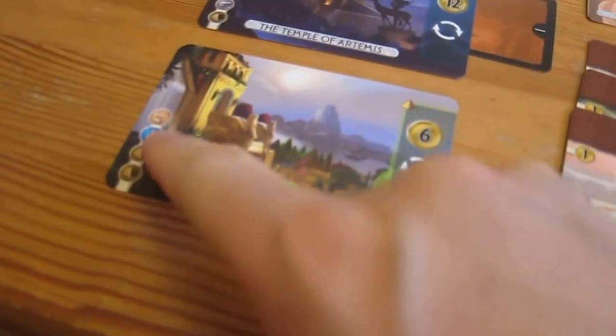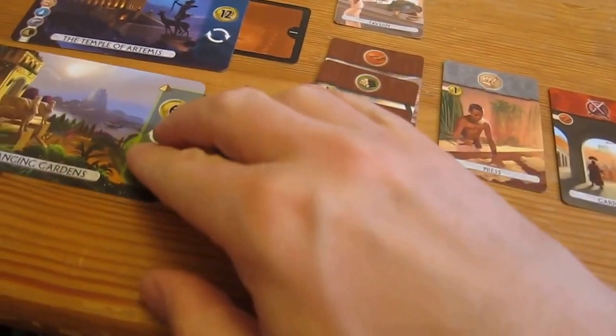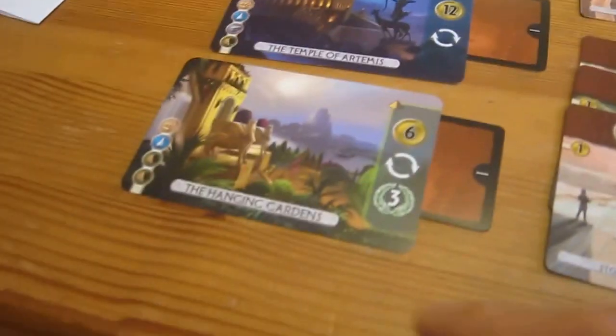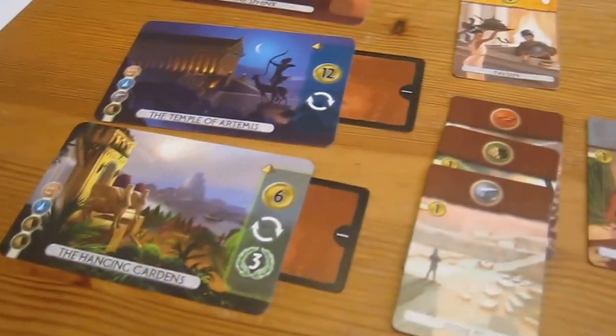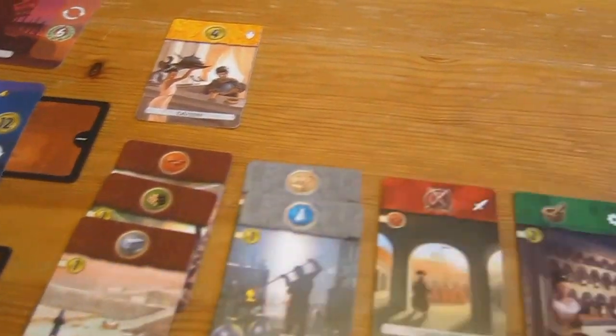Do I want to take that? Or in theory I could — I've got two of these and I just need to pay four to get that. I think I'll do that because I've got a lot of money. I'll pay four, and trash this one. I've built the Hanging Gardens — that gives me six coins straight away, worth three victory points, and I get another go. I'm going to pay one to get the glass because I need it anyway. I'll put it under the scroll there.